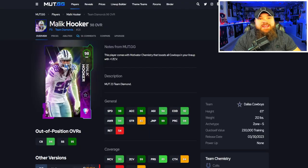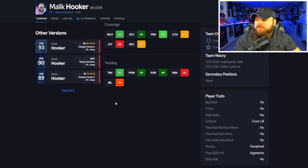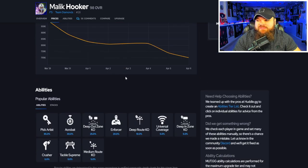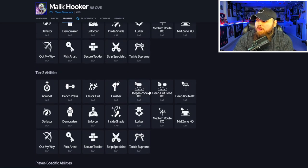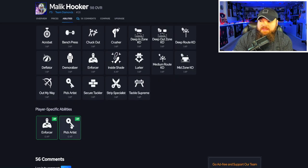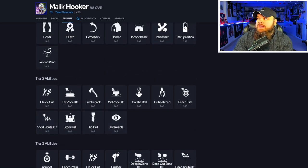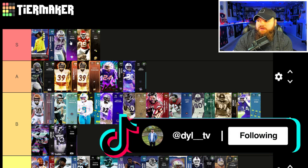Now we get the team diamonds. First up is Malik Hooker — six foot one, 99 speed on any single team with just the free agent track card, 94 play rec, 93 man, 99 zone, play ball on air aggressive. For his discounts, pick artist for zero and everything else for one — pick artist, deep out zone KO, mid zone, flat zone KO, and deep end zone KO. For three AP he can also get pick artist, deep route KO, medium route KO, and short route KO. I love the versatility — I think he is S tier and I would run him over Eric Berry.